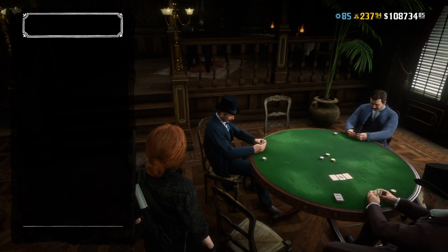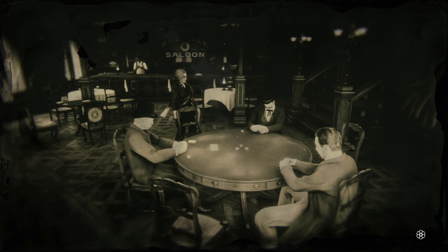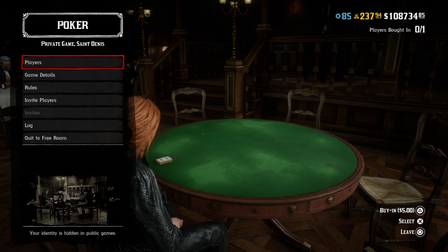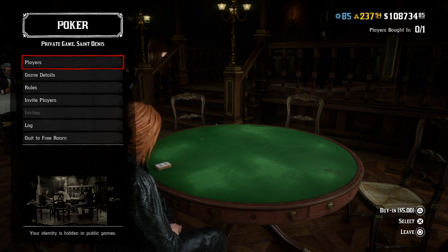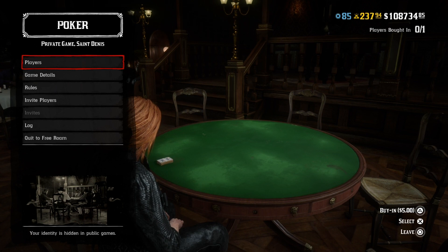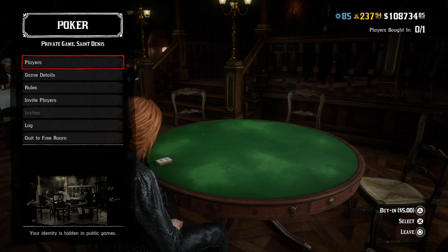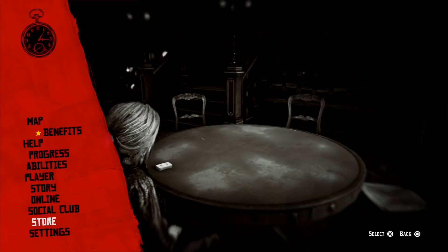Come to the poker table, sit down on the chair, and wait there for 10 to 30 seconds. Then go to online and click a new free roam. If you get the loading screen of death, don't panic — just close your game, reload back into Red Dead, and everything will respawn for you over and over again. Then fast travel back to Rhodes and redo it all over again.